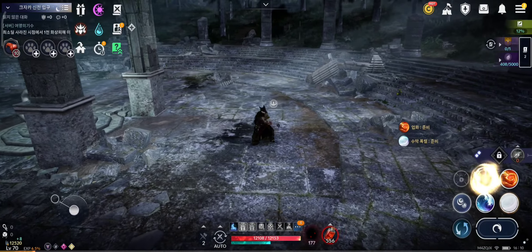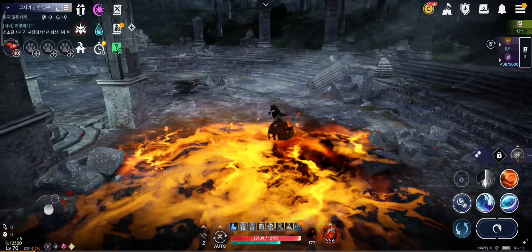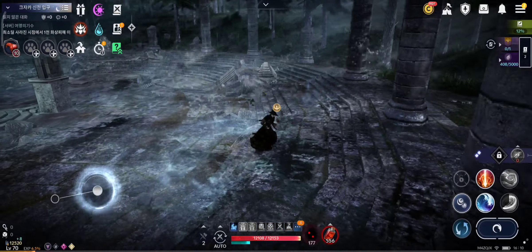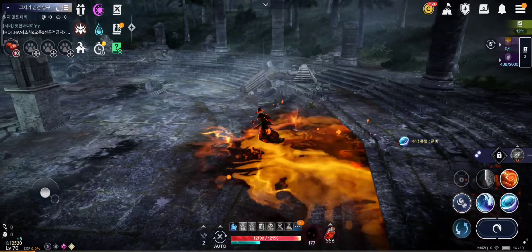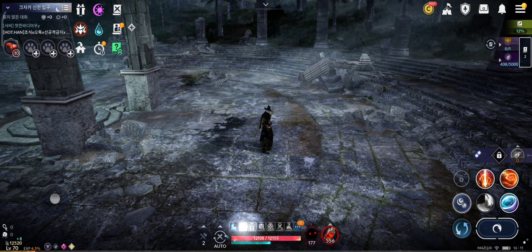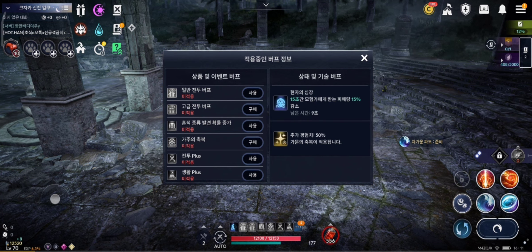These buffs and debuffs level up with your skill levels. When the flow of the passive skill is turned on and you use a water-based skill on your opponent, it reduces their movement speed by 0.3% per stack, scaling with skill level. At level 10, that's a 3% movement speed reduction per stack, up to 15%, lasting 10 seconds. Also when using water-based skills on your opponent, it increases the damage they receive from other players by 0.3% per stack. At level 10, that's a 3% increase per stack, up to 15%, lasting 10 seconds.